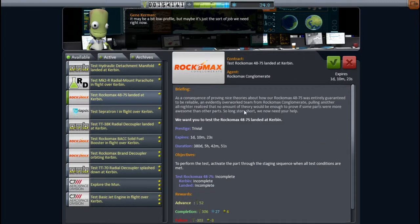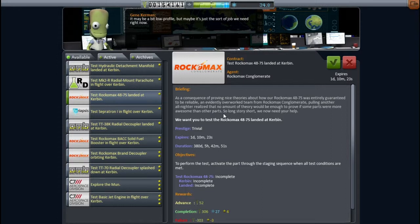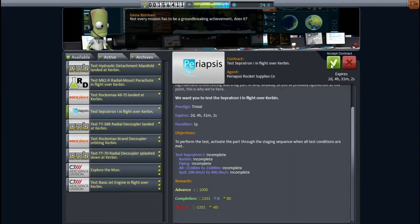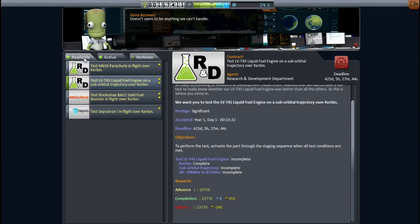I believe this is the solid fuel booster we're going to be using. Oh, we have to use it in flight. Okay, I have an idea that's going to make this mission more dangerous, but I want the money. I say I care so much about the safety of the Kerbals, but yet I'm willing to risk their lives for money. I'm going to grab this contract — it also gives me an idea for how to more effectively set up our rocket. By adding and completing this contract, we're going to get most of our money back.